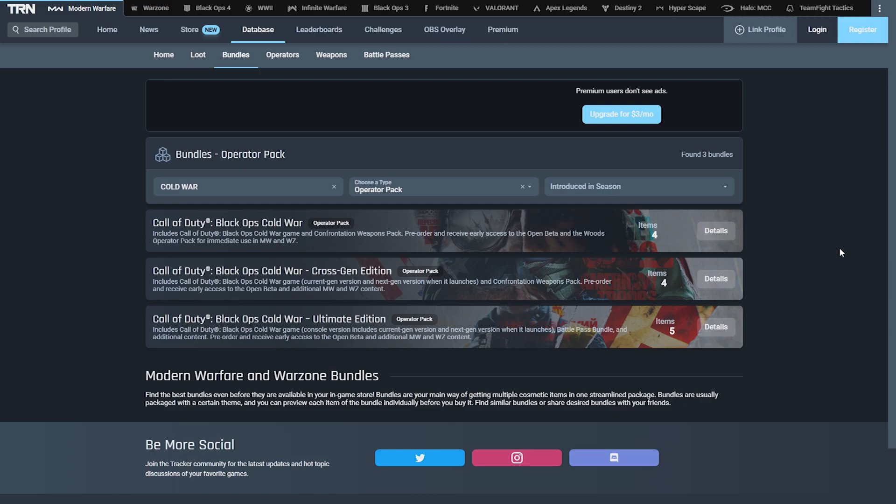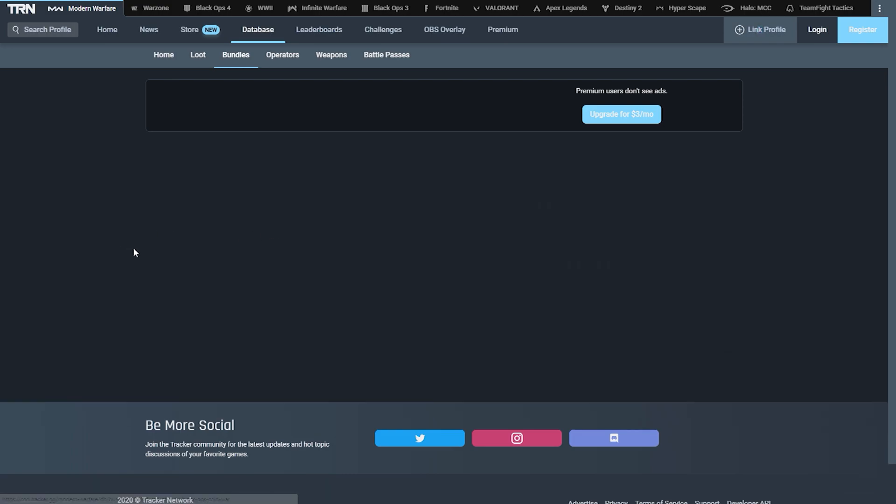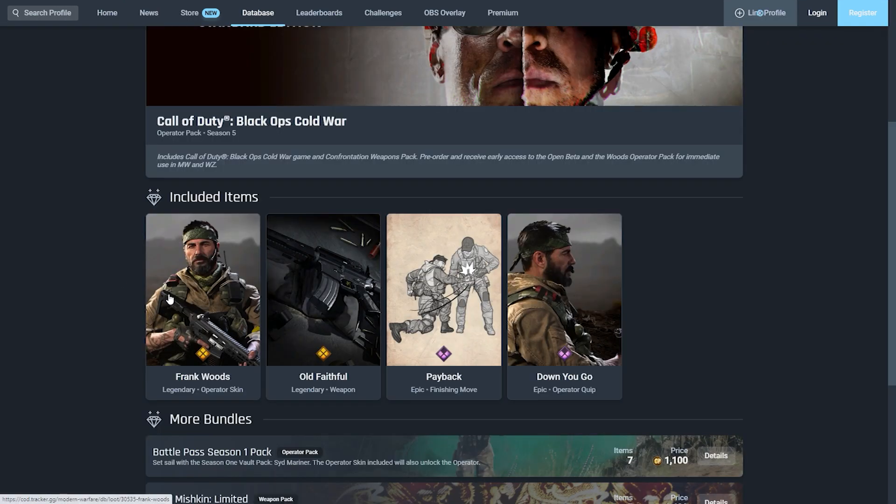The first one is the Call of Duty Black Ops Cold War standard edition. It includes the game and the Confrontation Weapons Pack. Pre-order and receive early access to the open beta and the Woods Operator pack for immediate use in Modern Warfare and Warzone. There's no additional purchase price for this bundle — it's literally just purchasing and pre-ordering the game.